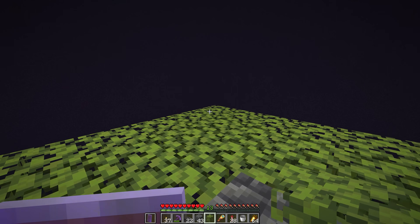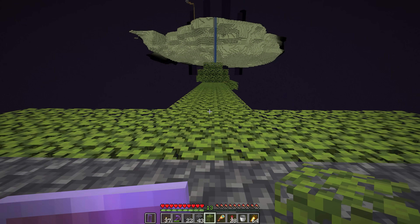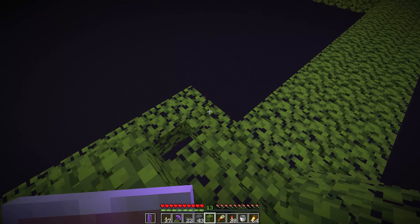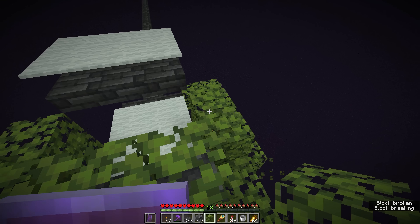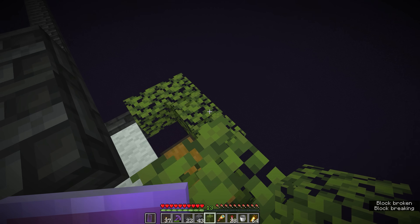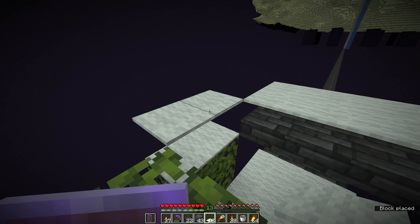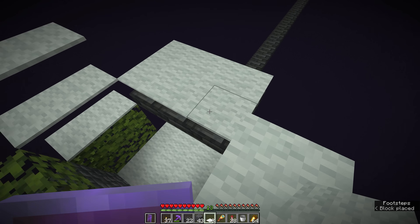Now we have our spawning platform all set up — three blocks in every direction including diagonally around this central platform is where all of the endermen are going to be spawning. They're not going to be spawning here yet because we have torches up to prevent that. The first thing we're going to be doing is taking away the little bridge of leaf blocks we built around the outside because we don't want any endermen taking a shortcut, and right here is where we're going to start building up layers of carpet in a C shape.